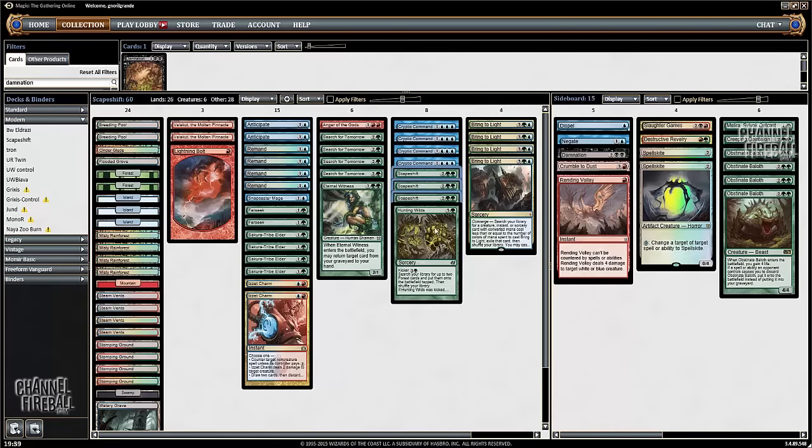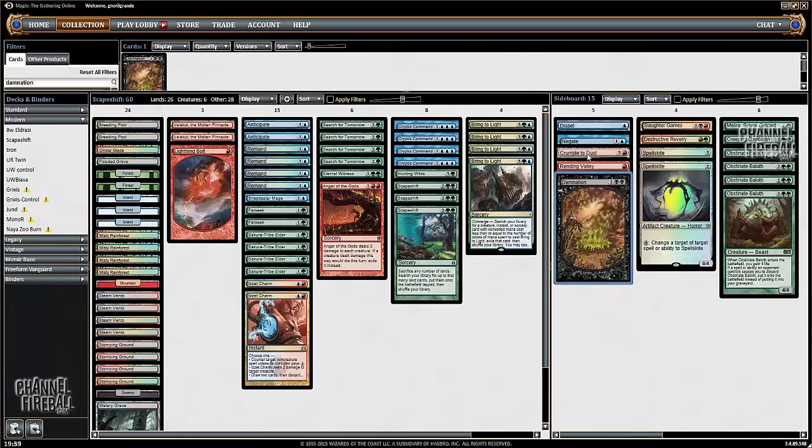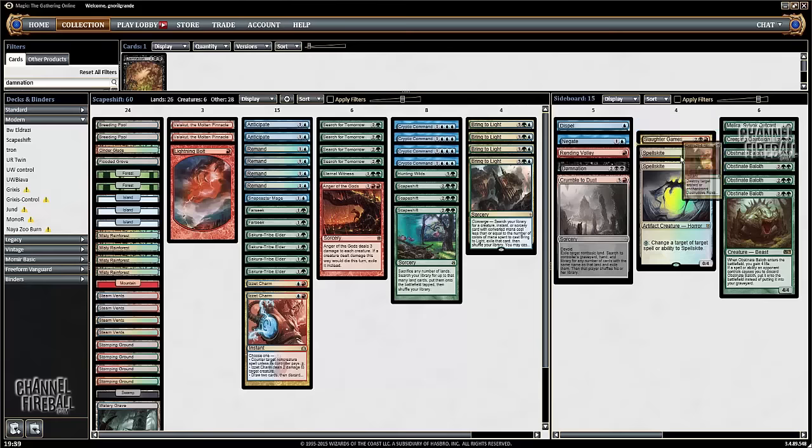We also have other cards to tutor forward with Bring to Light, like Eternal Witness. Sometimes you just run out of Scapeshift, or you want to recur a Domination or a board card in general. Eternal Witness is just a very versatile card and I like it.